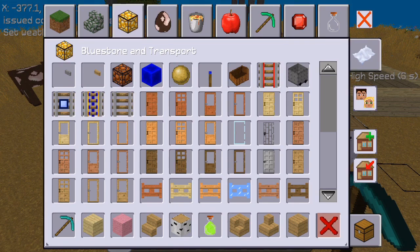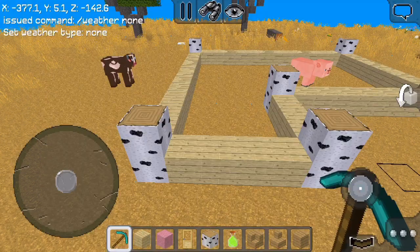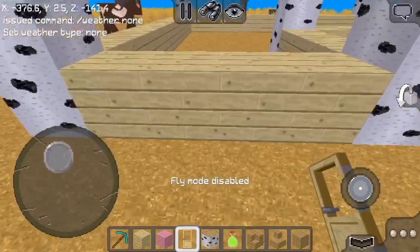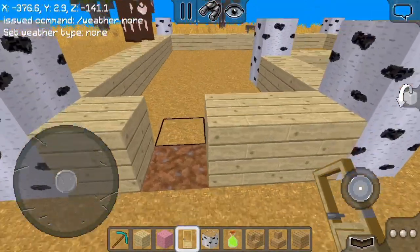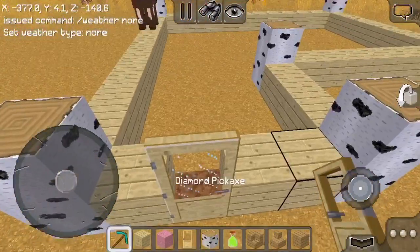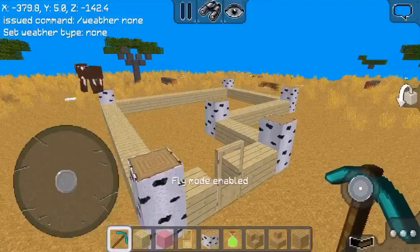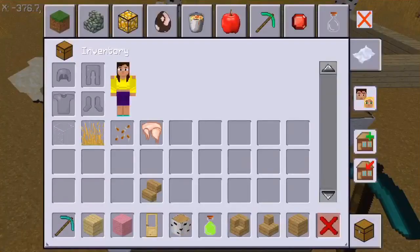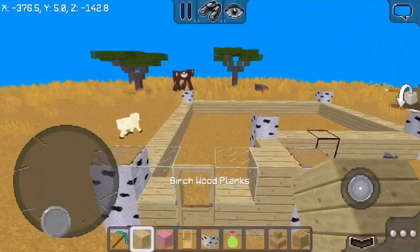In case you don't know what a birch door is, it's just that light wood that nobody really uses — I don't know why, but I'm starting to embrace it now. We put a birch door right there and yeah, that's perfect. It looks really cute — very Kawaii Chan. Go check out Aphmau if you don't know her — her videos are amazing.